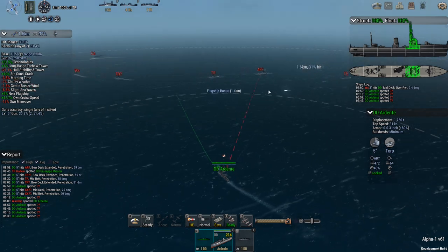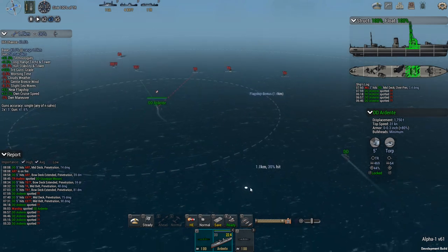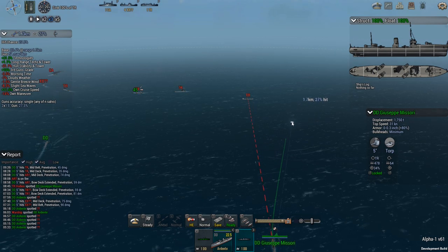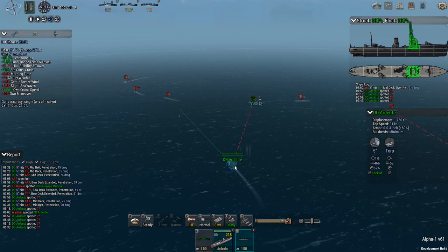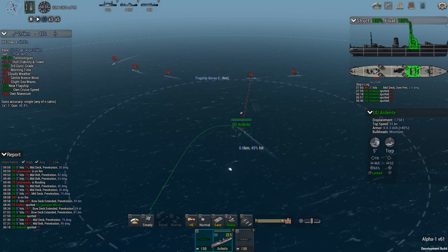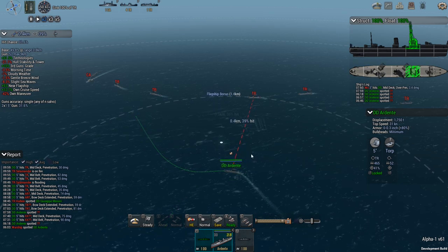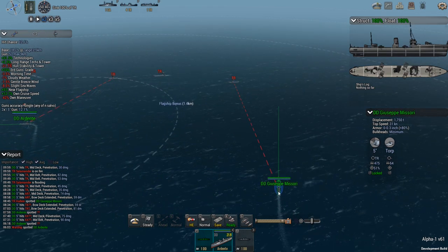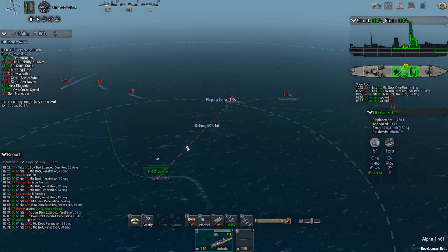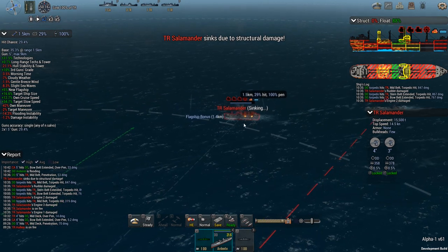Salamander is going to be your target — we'll get you to pop up the rear. Torpedo salvo off! Drop it back down to two speed, it's running a little bit too fast. We're going to do a turn away and then change direction again.